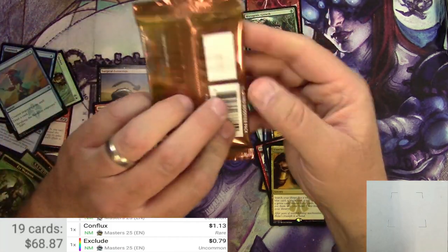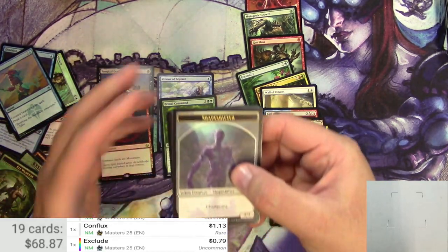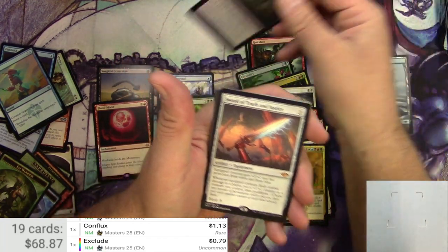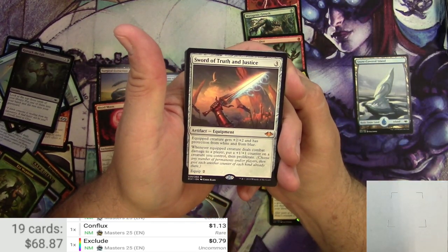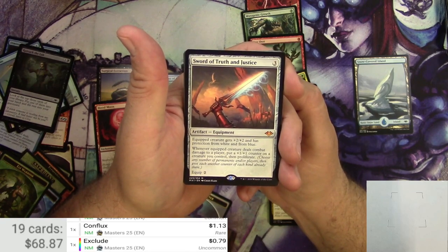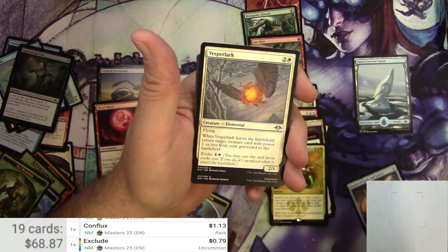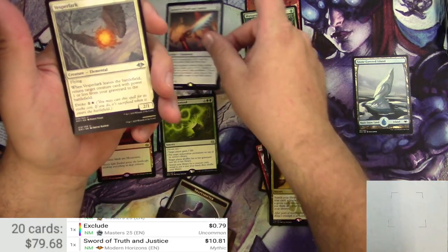Last, we got Modern Horizons — I know it's not a Masters set, I don't want to hear it, I still like this set. Shapeshifter, Snow-Covered Island, Ransack the Lab in foil, and a Sword of Truth and Justice. Artifact Equipment for three — equipped creature gets +2/+2 and has protection from white and blue. Whenever equipped creature deals combat damage to a player, put a +1/+1 counter on a creature you control, then proliferate. Equip 2. Sword of Truth and Justice: 10 bucks — still not bad.